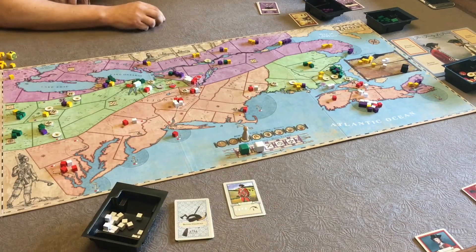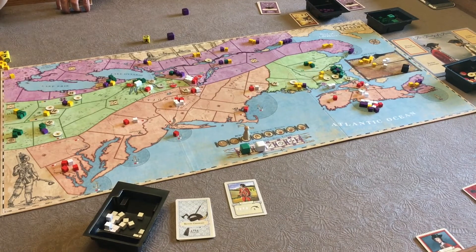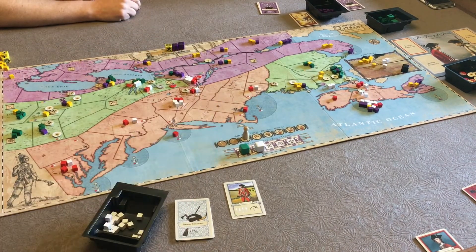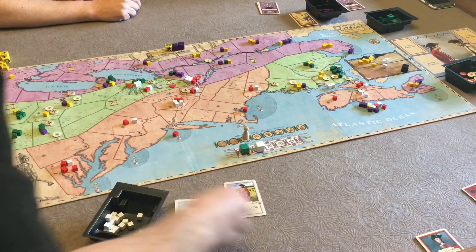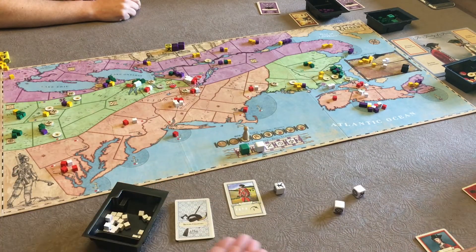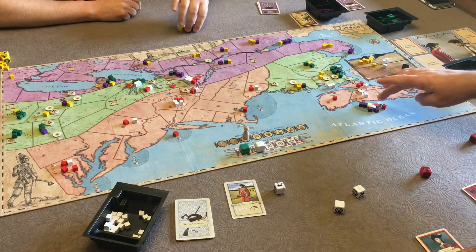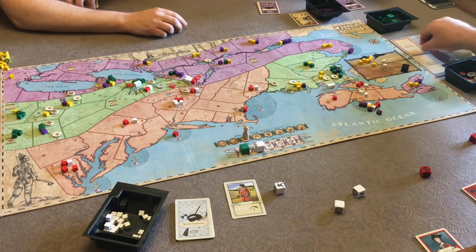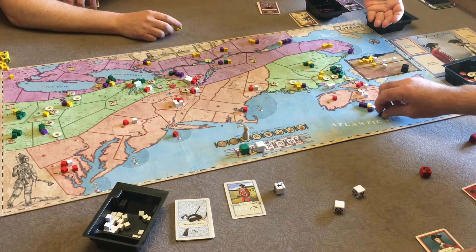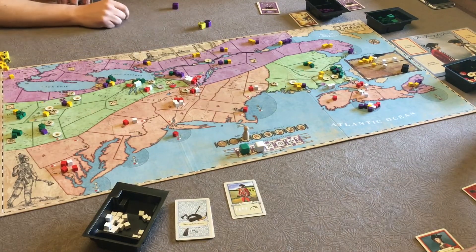The final battle: one yellow and four purple, no Native Americans. The French roll three hits — impressive rolling. We're not liking their dice luck. Our remaining forces roll back: more runaways, two hits for us. We take losses — two purple pieces come off. Then two more hits land. We are not doing well at all. The British forces are getting decimated in this engagement.